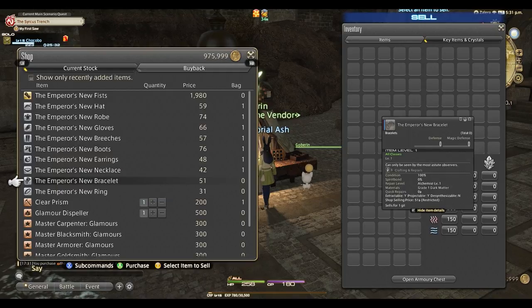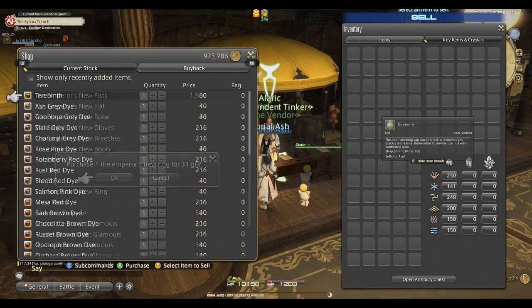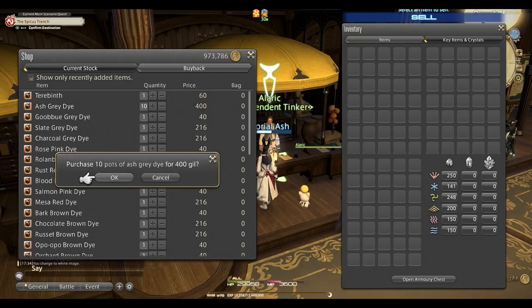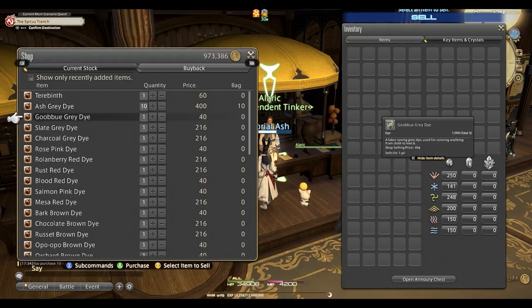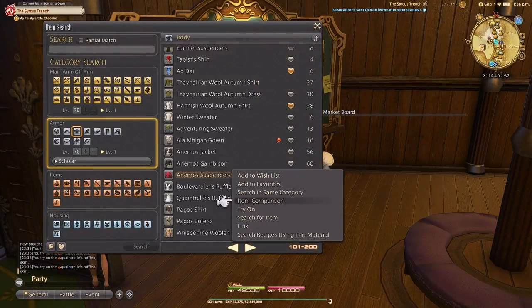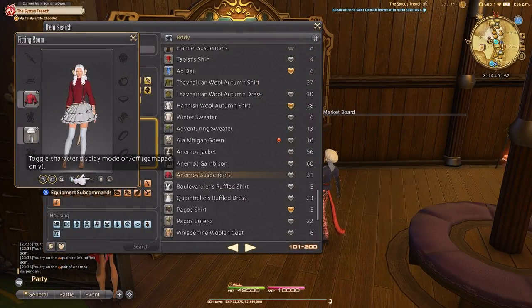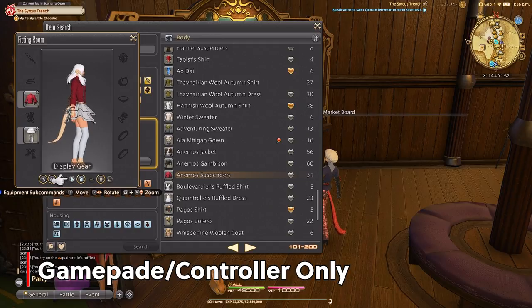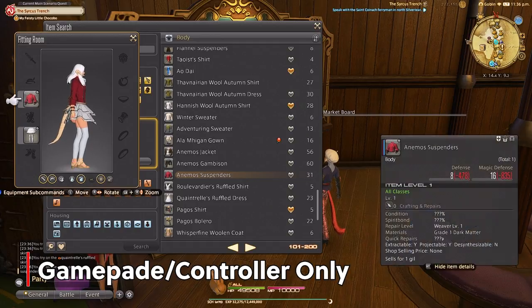Dyes are pretty similar — you simply buy the dye and apply it in the glamour dresser. You can preview before committing to see if you like it, which is also a great way to hunt for dyes if you like a specific one so you know what to search for on the market board. You can also click "save outfit" if you want to swap things while trying on other stuff, and use the zoom button if you want a closer look at a ring, headpiece, or legs.